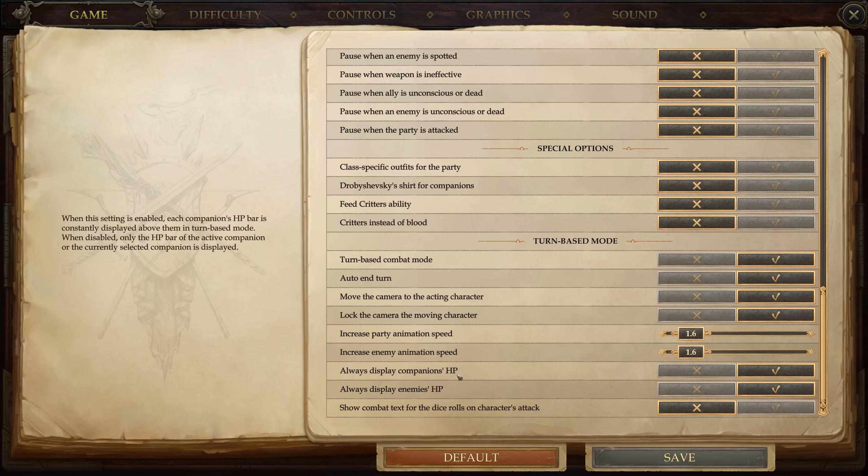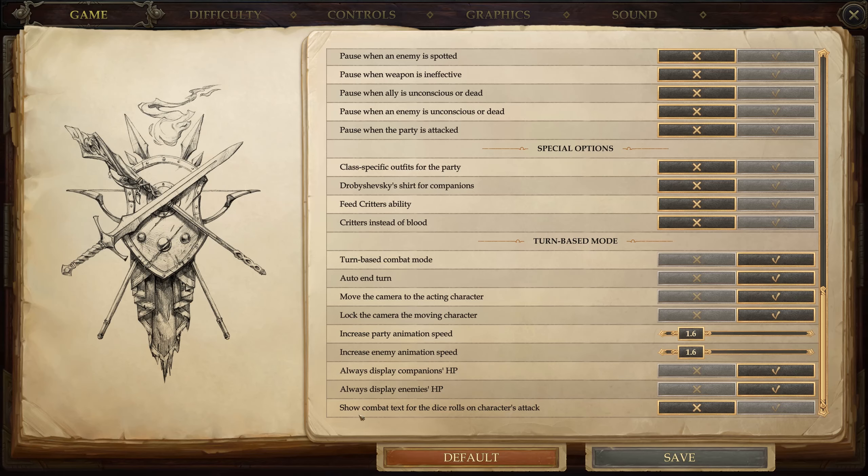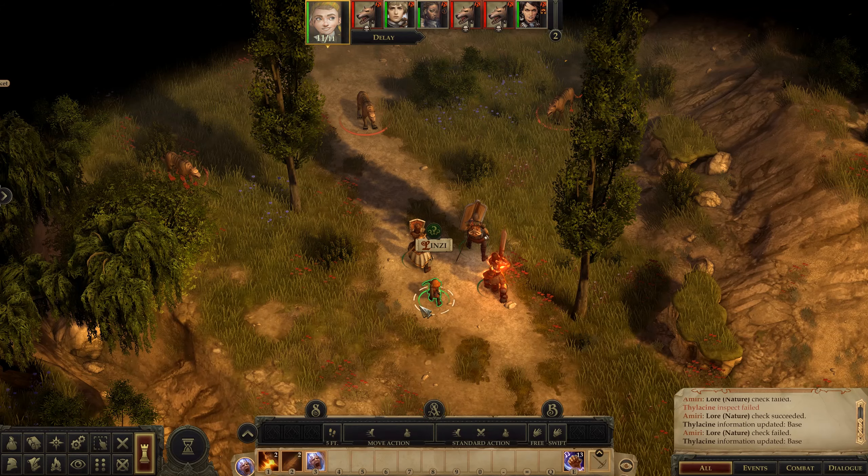Always display a companion's hit points or enemies' hit points, which is actually pretty nice because they added a new thing as well that I'm going to show. You also have the option to show combat text for the dice rolls and characters' attacks. I've turned this off, but I'll turn it on and you'll see why I've turned it off.